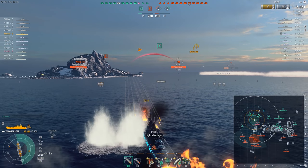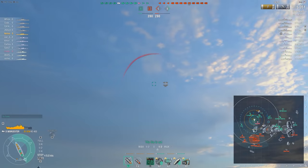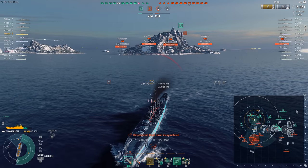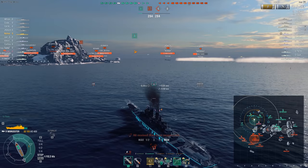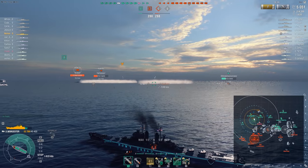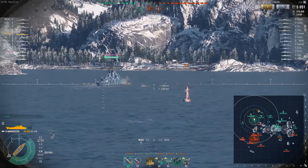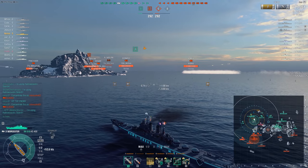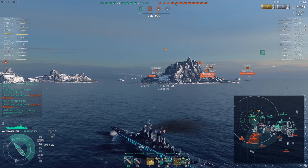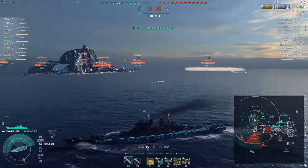We are very forward. Multiple enemies who cannot take damage have free fire on me. I have to do something drastic. The thing I chose to do: hold my fire, put out any fires that may extend my detection, and then back up and use that really great concealment that the American light cruisers are known for, especially for the amount of damage output they can do. I'm not really seeing the teammates I want on this flank considering there's so many enemies, so I'm just going to use my speed and disengage.